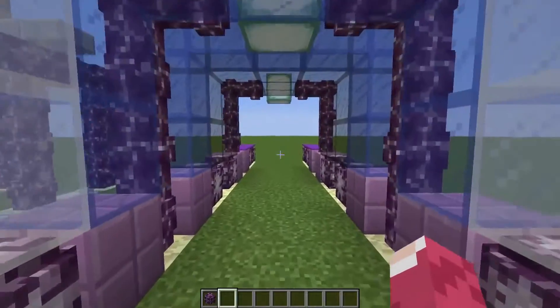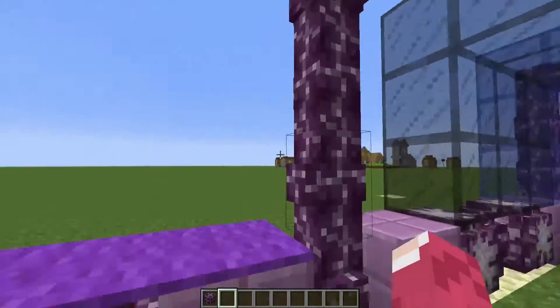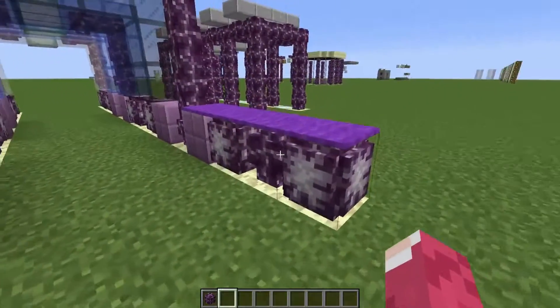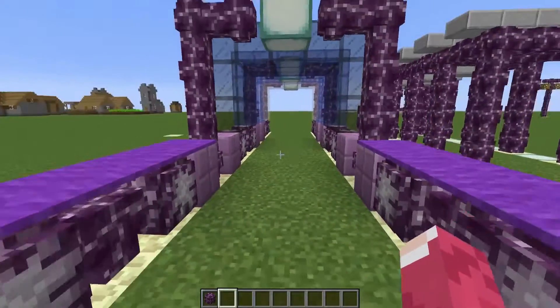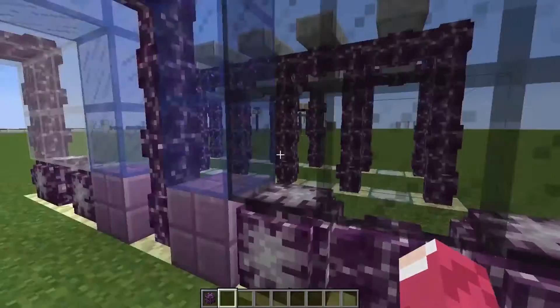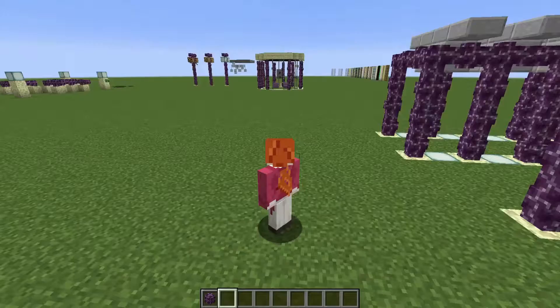Here I built something wider — since only one block can go at a time, I put glass underneath and added some glass pane themes, the plant, and some carpet just to show you what you can do.